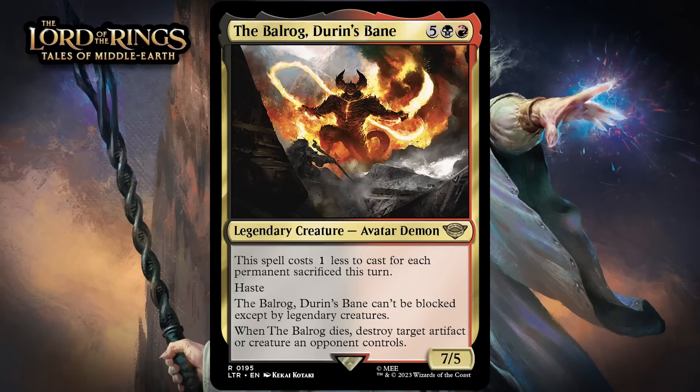Next, there's the Balrog, Durin's Bane, which costs 5 generic, a black, and a red, for a 7/5 legendary avatar demon at rare. It costs 1 less to cast for each permanent sacrificed this turn, has haste, and can't be blocked except by legendary creatures. When the Balrog dies, destroy target artifact or creature an opponent controls. Decreasing its cost is possible, but it isn't that easy to pull off without spending mana, so the discount isn't as appealing as it looks. Still, a 7-mana 7/5 with haste that is hard to block and destroys something when it dies is a pretty good card. Keep in mind all ring-bearers are going to be legendary, so this will be easier to block than it normally would, plus this set has a lot of legendaries in general. But it's hard for you not to get a 2-for-1 out of it — giving it a B+.